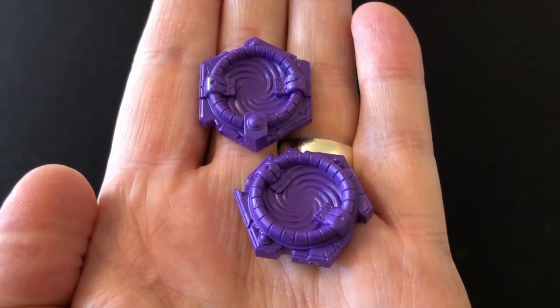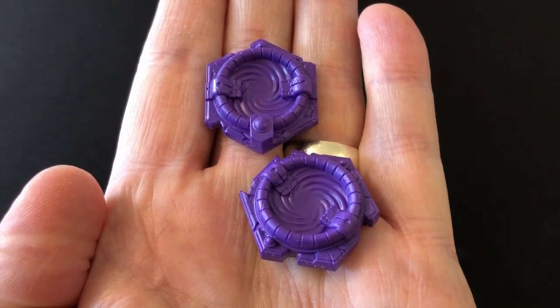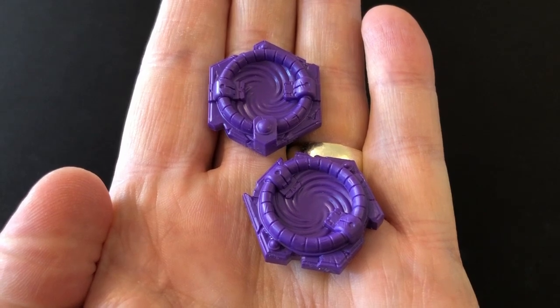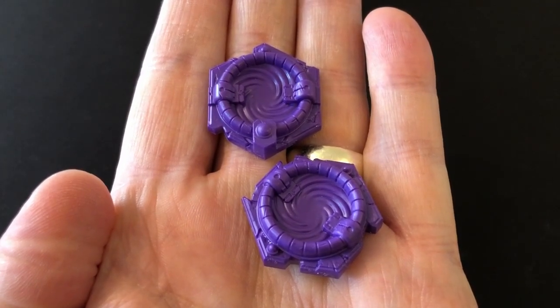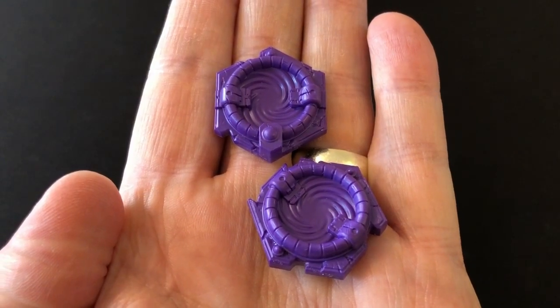Here we have our two teleporters. Not a lot to say about these really — you just clip them out of the frame and they're good to go. They're pretty small. They fit exactly in the hexes on the board, and they should paint up really easily. I'm thinking I'm just going to do grey, and then use Hex Wraith Flame for the swirly bit in the middle.